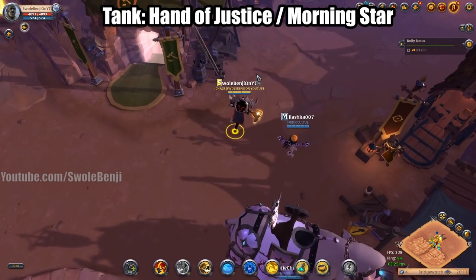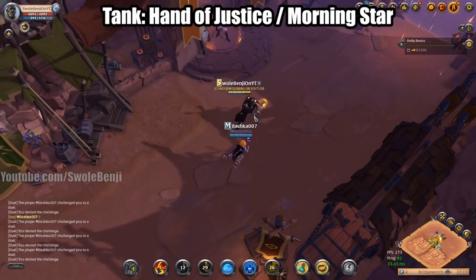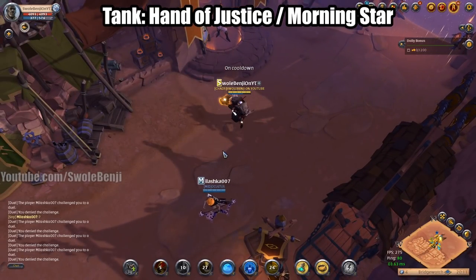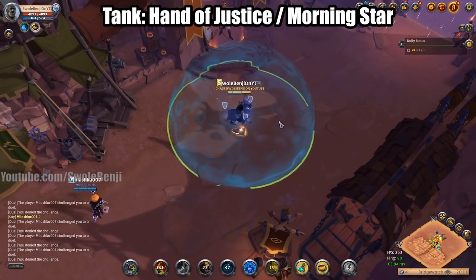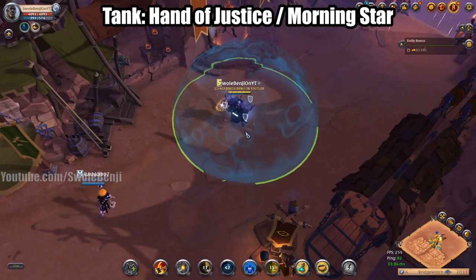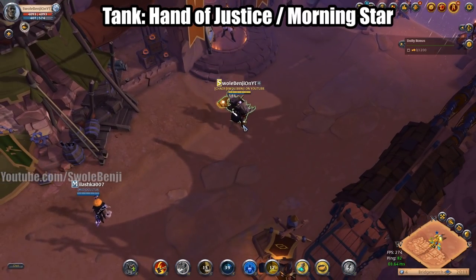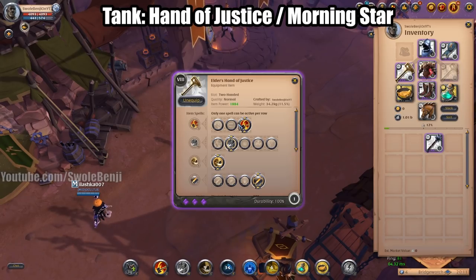You're going to run towards the enemy, press W, then press E to bunch them all up, then slam them, then slam them again and activate your armor ability. You could also activate your helmet before you do all this. That's going to bunch everyone up and make them very vulnerable to AOE explosions from your team.